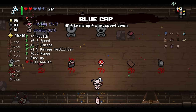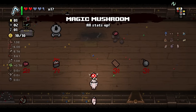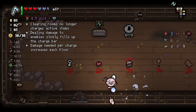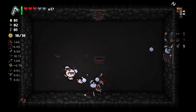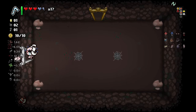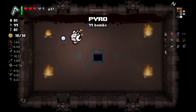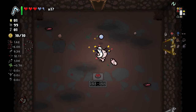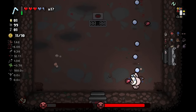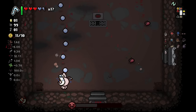Blue Cap — obviously. More speed up, I don't think I necessarily care. Where the hell is the secret room? I guess I didn't pop back in here. 99 bombs is definitely something we can work with. We can just stand back here and use the finger. Our tears have crazy range too, actually.